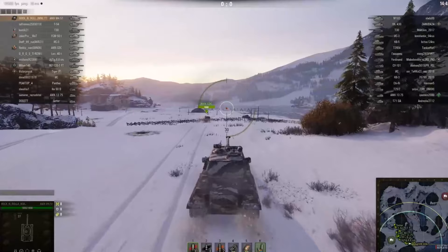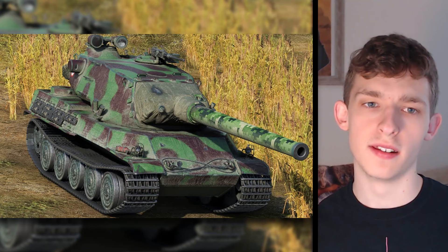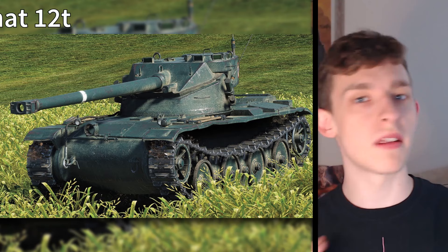The AMX M4 51 is real, but its top turret was never equipped — the TCB 120 turret was designed for the AMX 50. The AMX M4 54 is the same: the top turret was never considered for that tank, and its frontal hull armour is thinner than the real-life variant. The Bat.-Châtillon 12t's hull is also different from the real hull, and apparently no version of it ever equipped a turret.